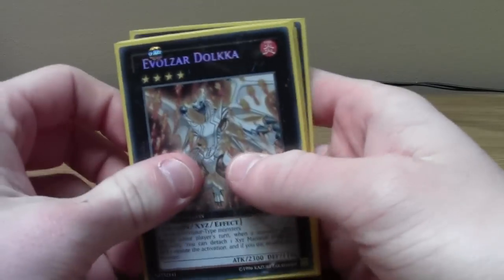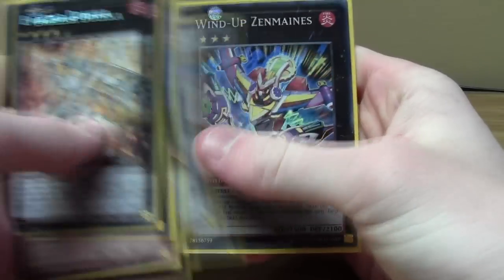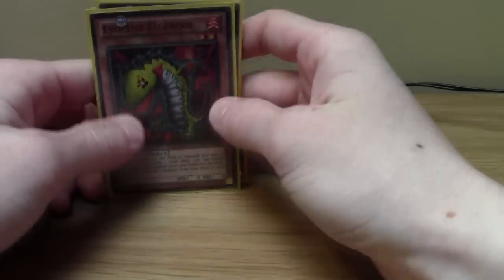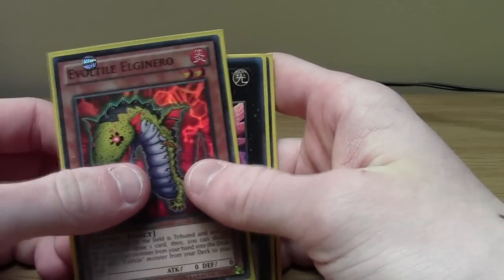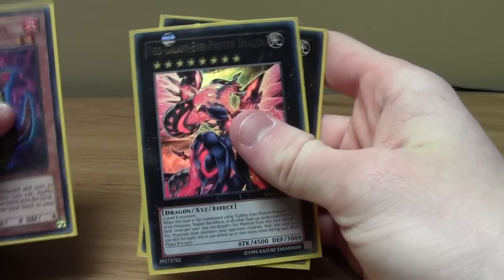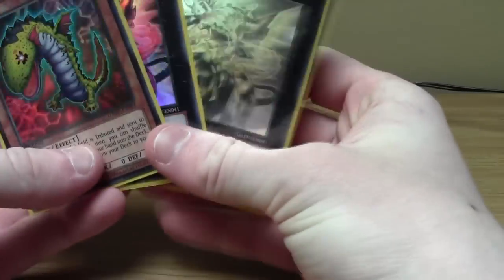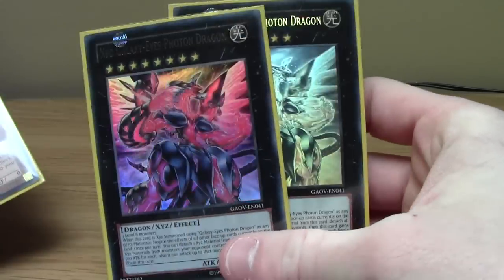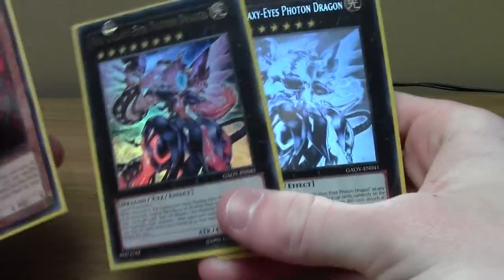In the Dolka tin I got, obviously, Evil Sword Dolka, Neutron, Scrap Dragon, Highlander and Zen Mains - which are all the promos, so everyone knows you get them anyway. Wind-Up Shark, the promo. And also when me and my friend opened two packs each, he got an Evil Star El Granero, I got an Ultra Rare Neo-Galactic Ice Photon Dragon and he got a Ghost Rare Neo-Galactic Ice Photon Dragon. So out of four packs we got three Hollows and two of the more notable cards in there.